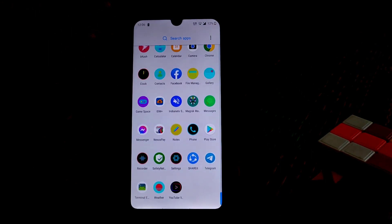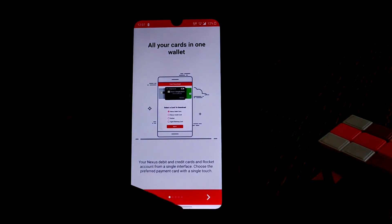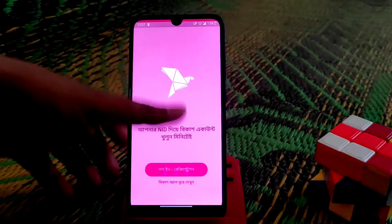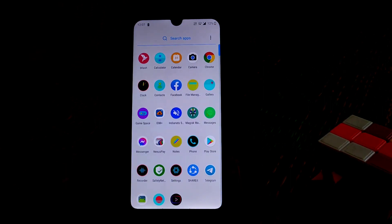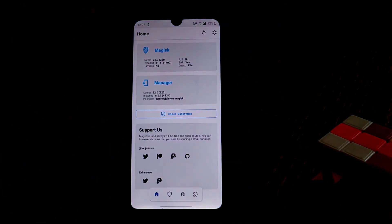If you want to root and still use banking applications, you can. For example, this is Nexus Pay, which is a banking app, and you can easily use it. I will show you how to use banking apps on your region. Open Magisk and proceed from there.